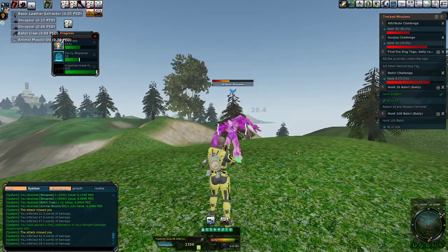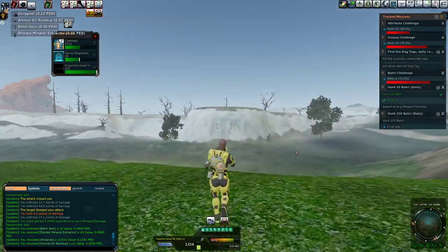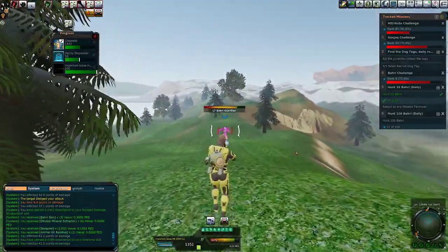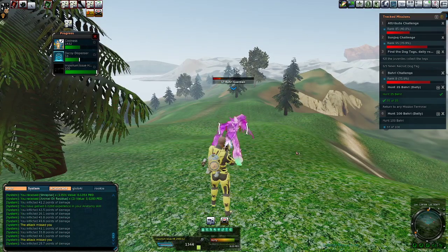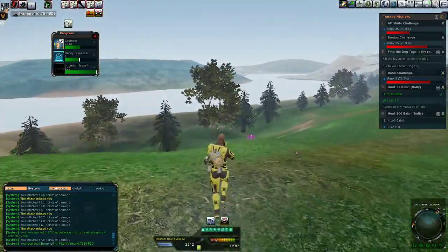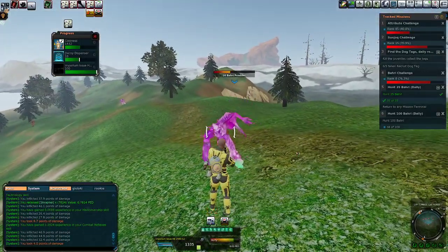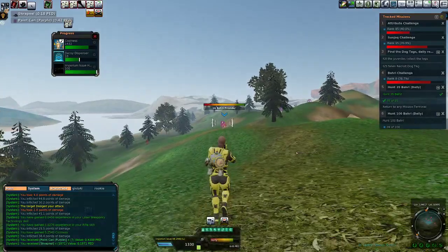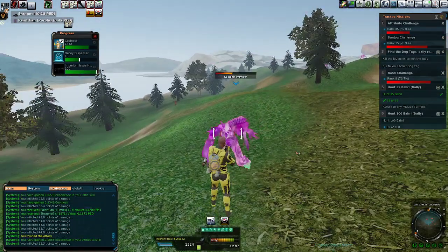We like those basic leather extractors as well — they're used in the tab-tab texture, and traditionally they've always had pretty good markup. Anywhere from 130 all the way up to 200% markup depending on the time. I think right now they're still sitting in that 150-ish zone, so that's still commendable markup. I've got a little bit of paint — I should get a paint tool just to work up that skill, to kind of round me out.